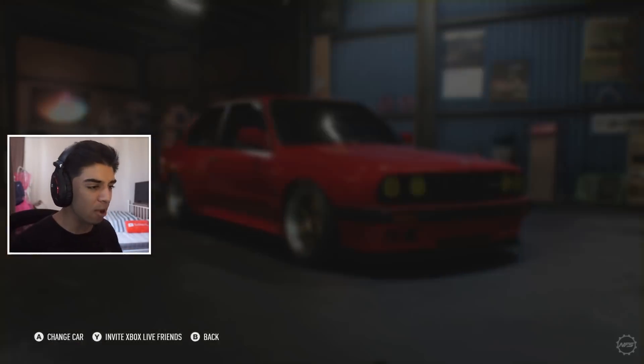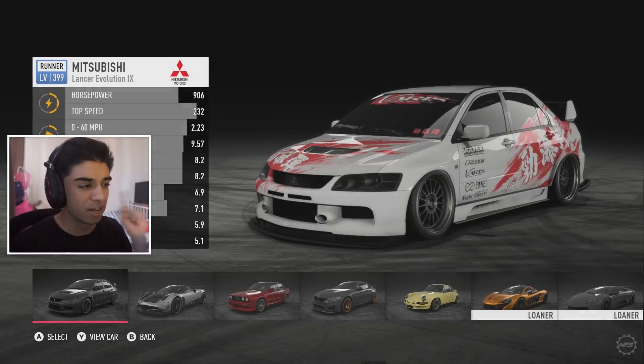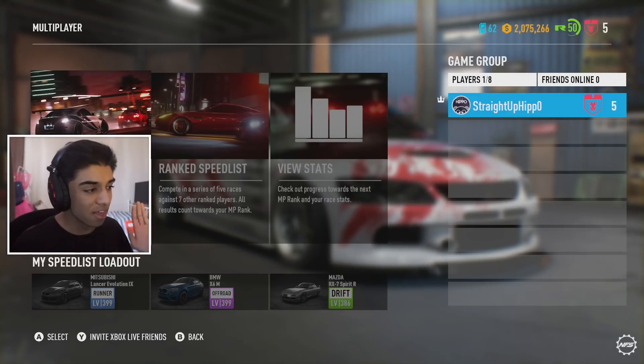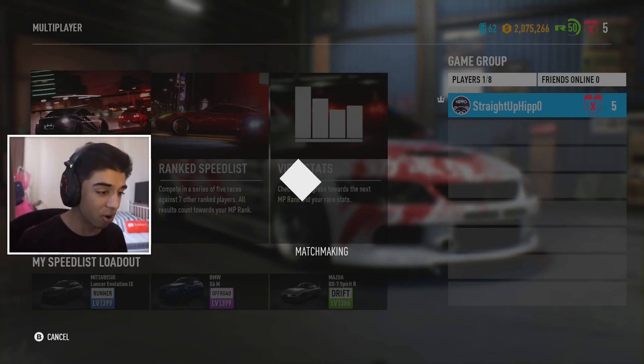This is getting serious — I'm putting the headphones on. We're in the speed list lobby. I usually use my E30 — that's kind of my car — but obviously we've got this runner class Evo. It's at 399 with outlaw parts. The perks aren't amazing like I said, but it should still be relatively competitive. Let's hope the first race we get is an actual sprint race and not off-road or drift.